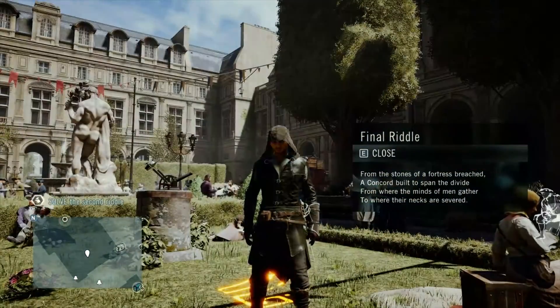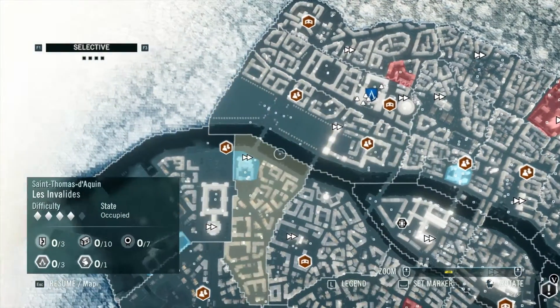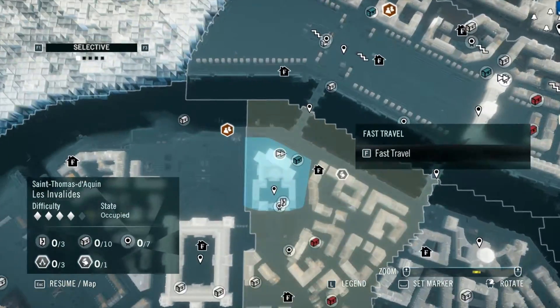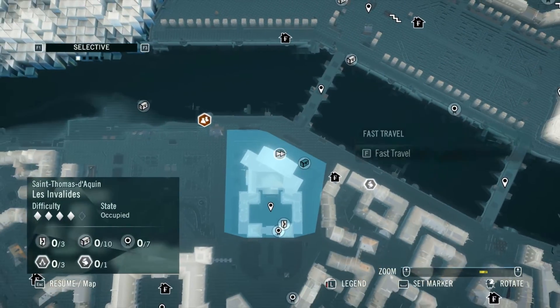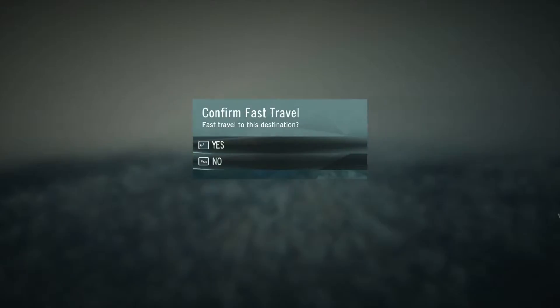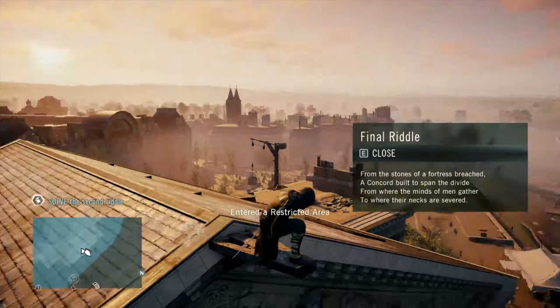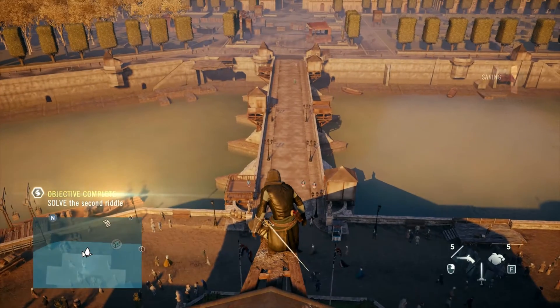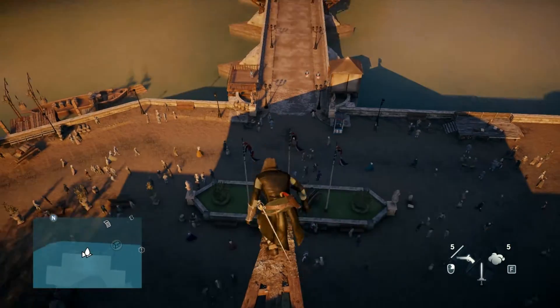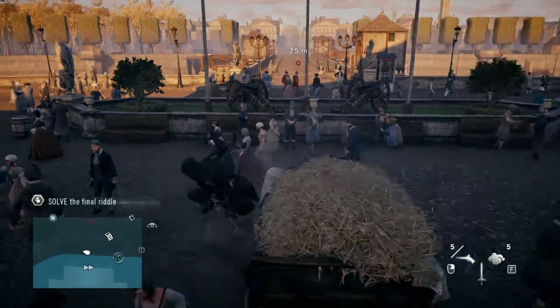From this point it's going to be a quick fast travel as I said at the start — we're heading to Bourbon Palace, Palais Bourbon. Upon your arrival I would really recommend just the leap of faith descent. You can see that's the bridge we're heading for, and the symbol — the final solution to this puzzle — is right at the center of that bridge.